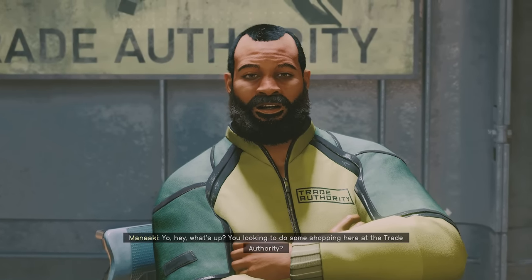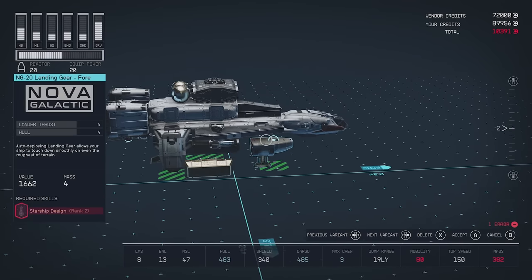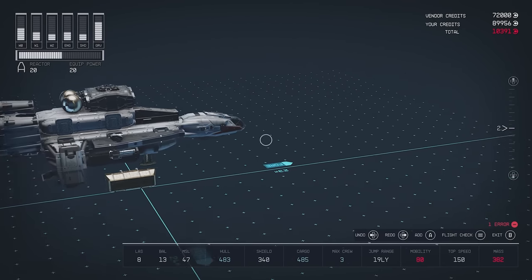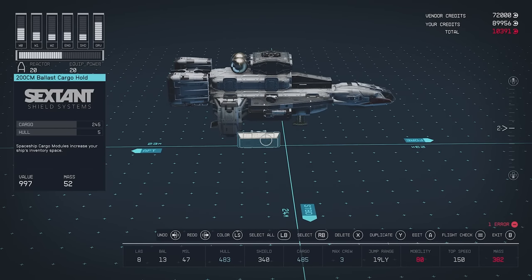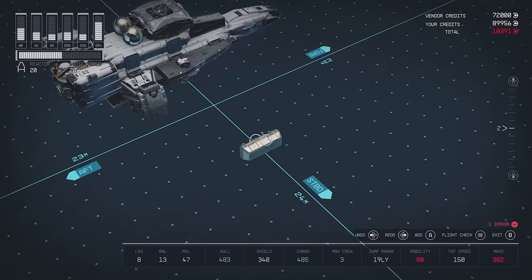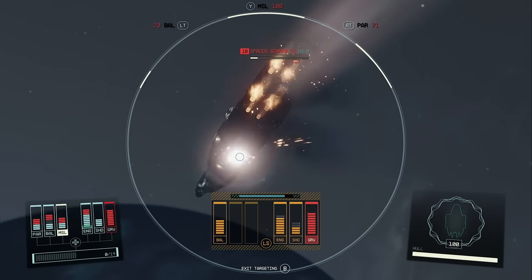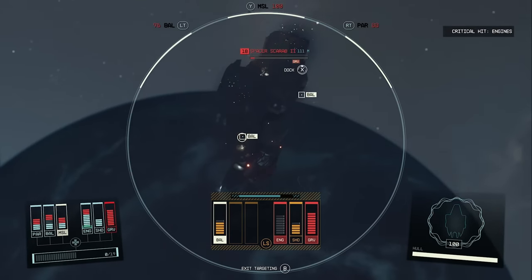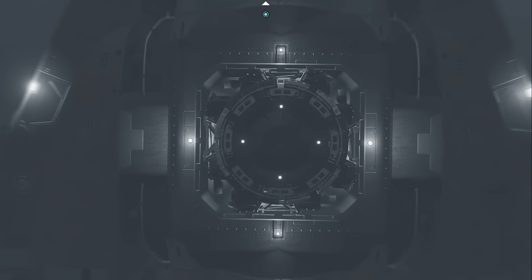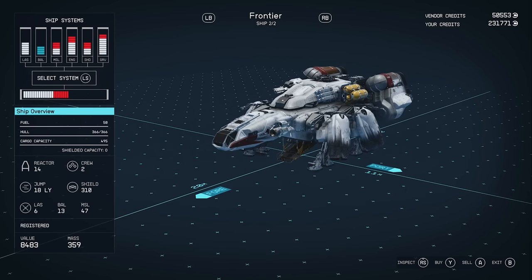Next, you'll need to accrue a small fortune. While you can design budget starships, I recommend saving your credits until you can go wild and make the starship of your dreams. Ideally, kick off the building process with around 100,000 credits, though price ranges can vary depending on a ton of factors. You can also steal ships fairly early in the game by disabling their engines in space combat and boarding them, but you'll need to pay to register them. Some of these ships can make for a good jumping off point.